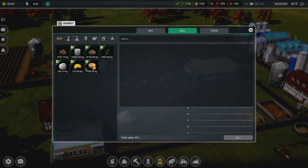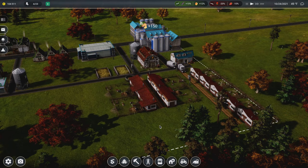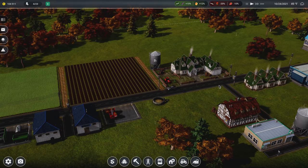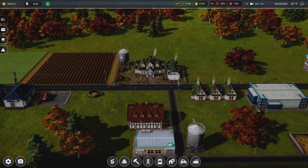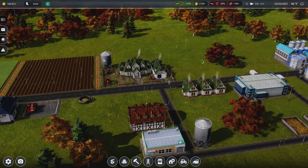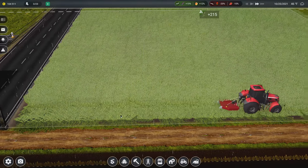One thing we could do to help with money is instead of three permanent employee houses, have two permanent houses for the animals and milk processing, and then use seasonal employees for the farming side. We don't need those extra employees here all the time. I'll probably keep them this time around but going forward a lot of these guys should be seasonal. There's a house for seasonal employees - it's got 12 beds as opposed to 8 in the permanent one. They're only there for a certain time period and you can govern what that period is - you can say I want you here from these months to these months.